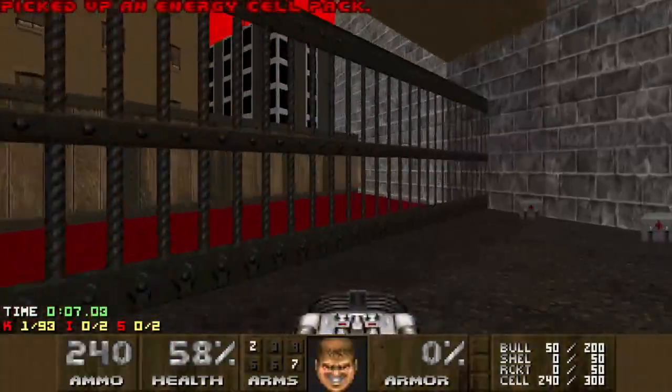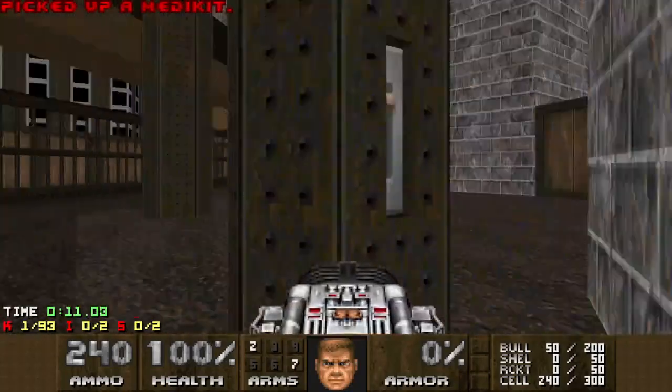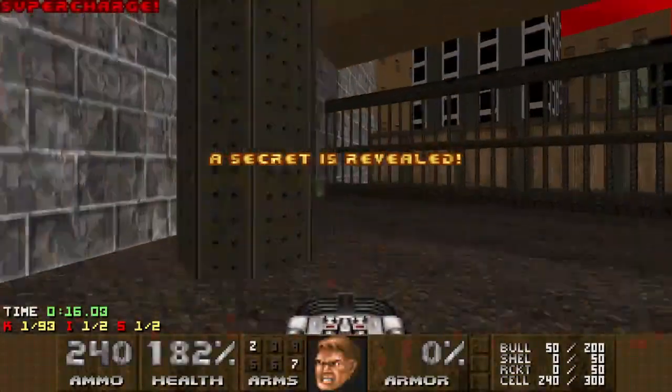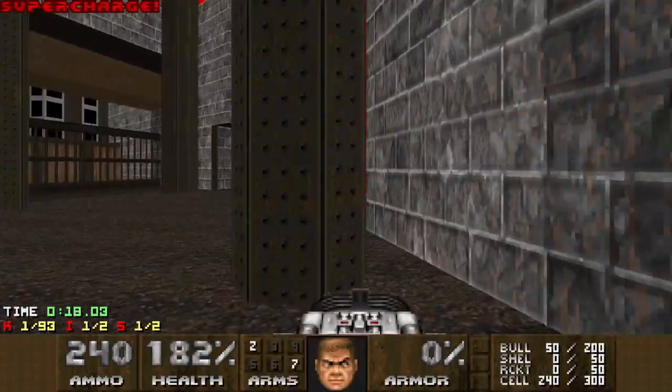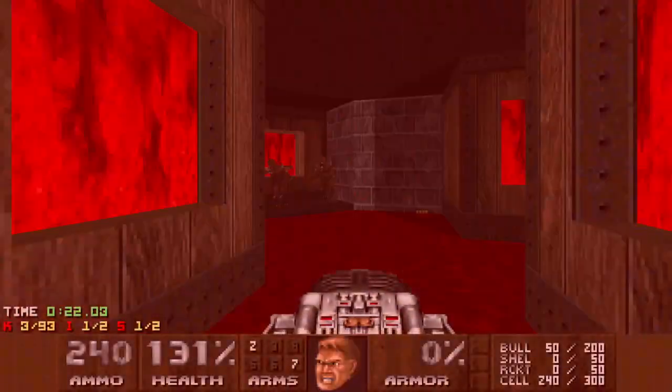I'm pushing through here without firing a shot because this fight I found basically impossible with Fast Monsters. There's three arachnotrons around the outside and a whole gaggle of revenants spawn in, but by not firing a shot, they don't teleport in immediately.